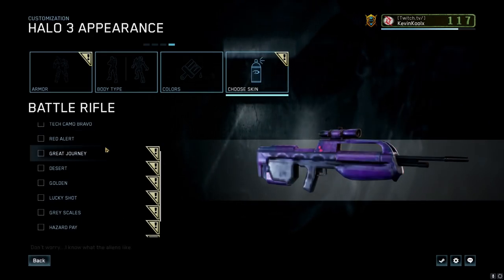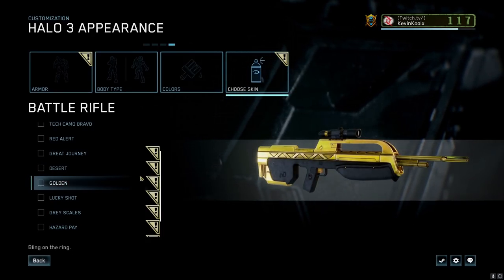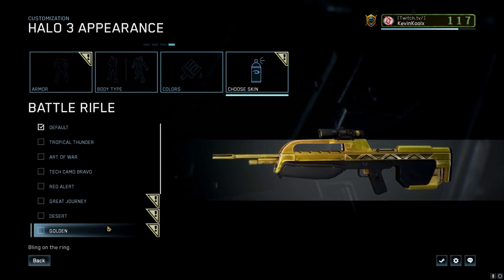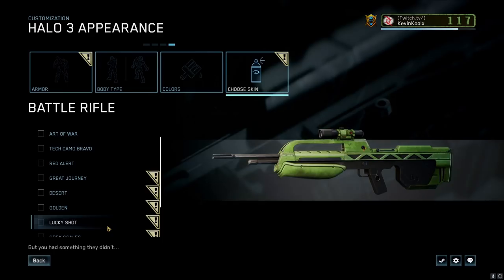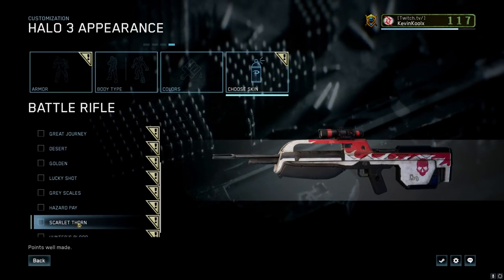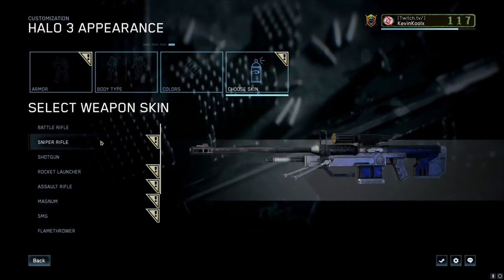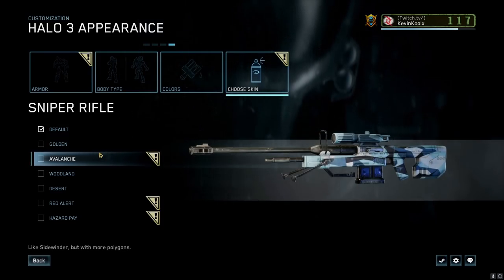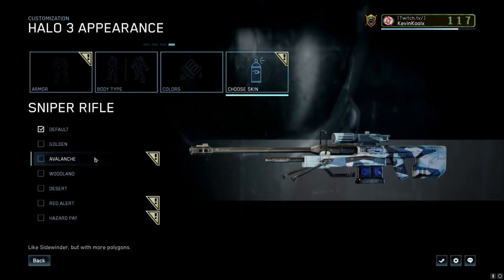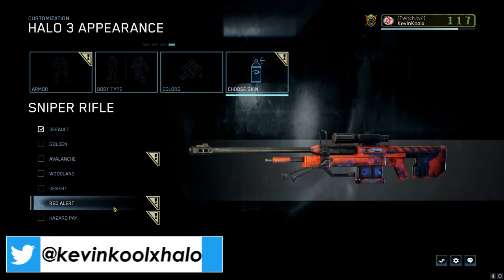We have a lot of weapon skins coming in. We have new battle rifle skins: the Great Journey Desert, and a gold battle rifle. A lot of people are really excited to have a gold battle rifle finally in Halo MCC, and we're finally getting that in Season 5. I actually really like the Scarlet Thorn weapon skin for the battle rifle. There are also new sniper skins coming in — I believe the Avalanche was for completing rank 20 in Recon Slayer, but maybe with the battle pass in Season 5, you'll be able to unlock that.